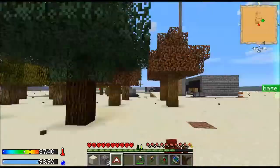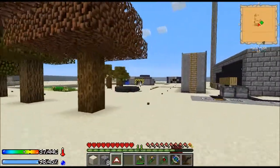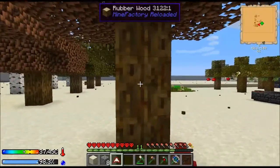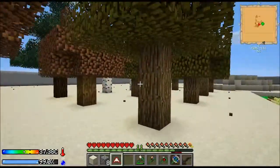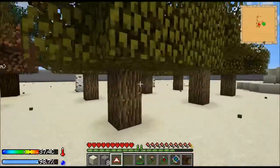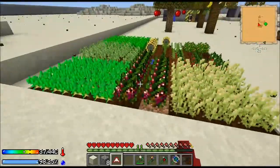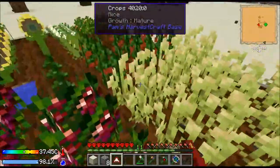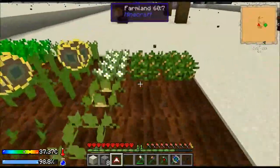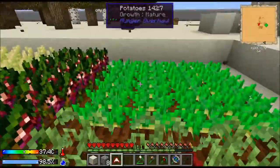I've got my tree farm going over here. I sifted a bunch of dirt, trying to get some more food. I finally got my rubber trees — I've got three going. I planted more oak trees, a couple birch in the back, and one spruce. I also got new crops: grapes, tomatoes, tea, cantaloupe, sunflowers, soybeans, and potatoes.